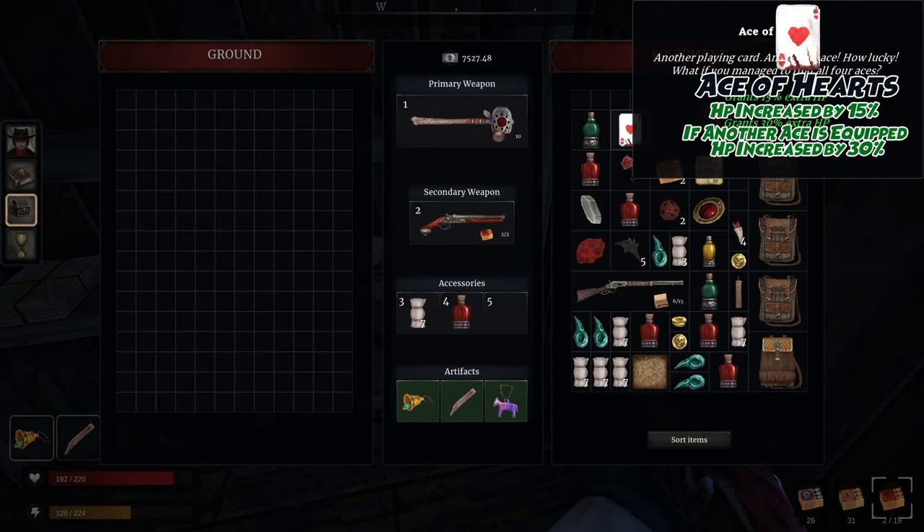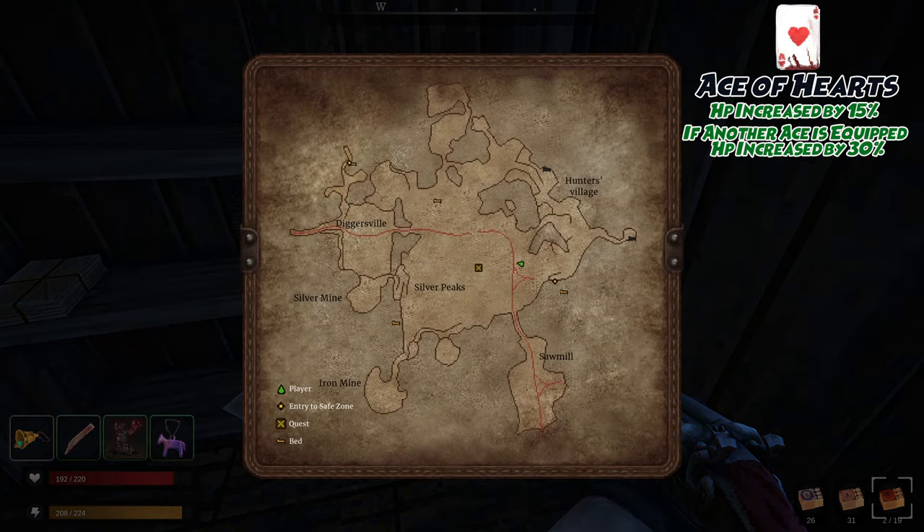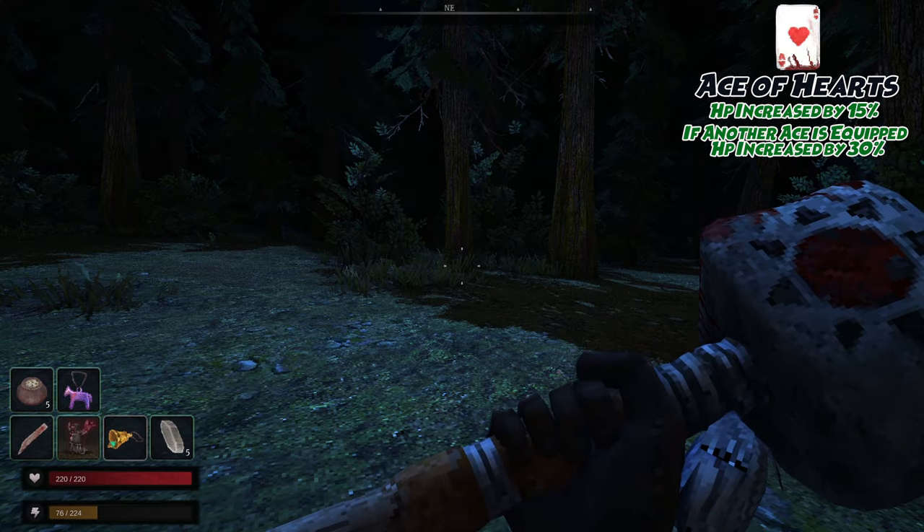Once inside, the Ace can be found on a shelf or in the front room on the counter. The Ace of Hearts grants you 15% extra HP, or, if another Ace is equipped, an extra 30%.